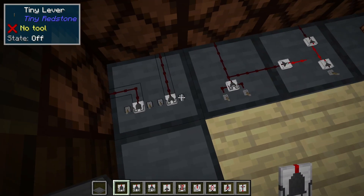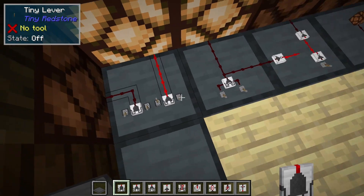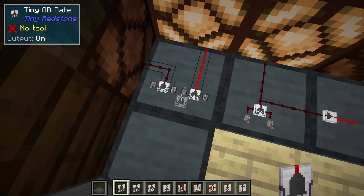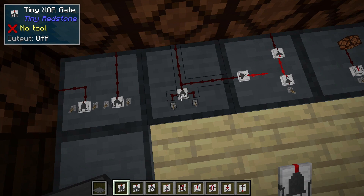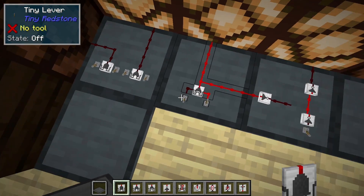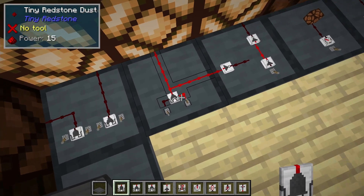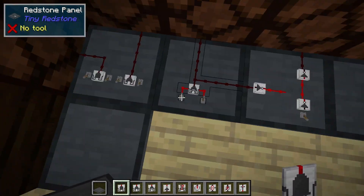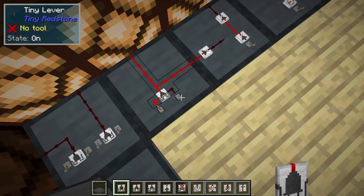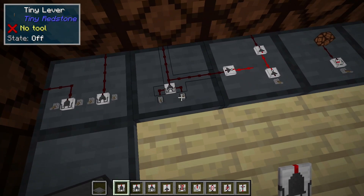The OR gate will output as long as either of its inputs receives an input, or if they both receive an input. The XOR gate works a little bit like a three-way switch in that it will output a Redstone signal if its inputs do not match. So if they're both on it turns off, but if either is on and the other is off then it outputs. This will allow you to use either switch to toggle the output state.